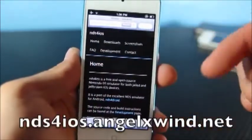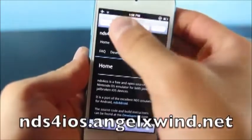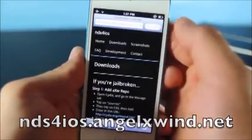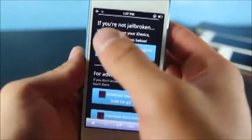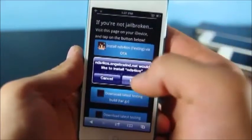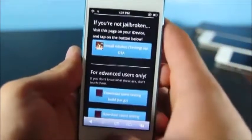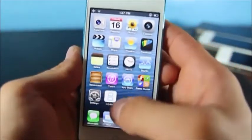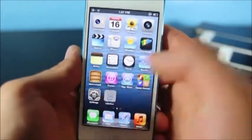Just like in my other video, I will provide a link for you to go ahead and copy and paste into your browser. Once you get there, select the download icon right here, scroll down, and you will notice it says if you're not jailbroken, this is the one you're gonna want to select. Go ahead and do that and select install. Once it is installed you will notice NDS for iOS — this little icon on your springboard.